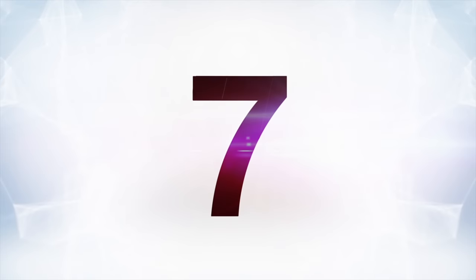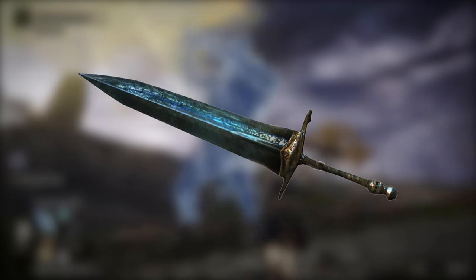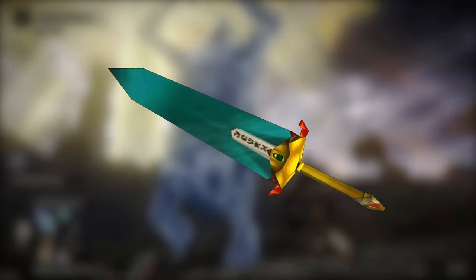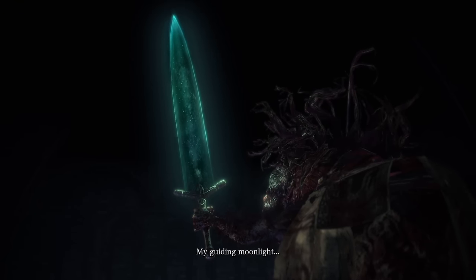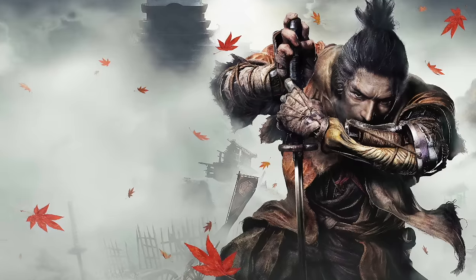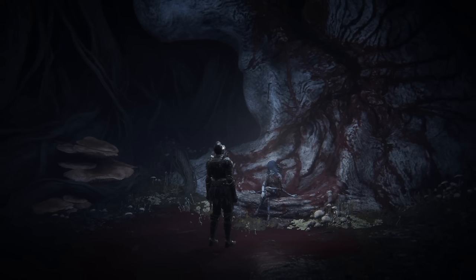At number seven, the Moonlight Greatsword returns again. This is another one we've mentioned before, but it has to be brought up because if there's one absolutely iconic weapon in the Souls series, it's this one. It's a weapon that was first introduced in the King's Field games all the way back on the PS1, and it's shown up in so many FromSoftware games that it is hard to count. In fact, the only recent one it hasn't appeared in is Sekiro, but getting it in Elden Ring isn't an easy feat.